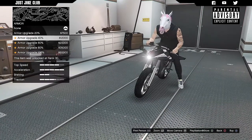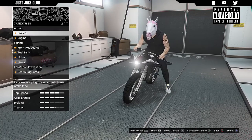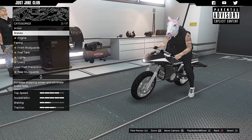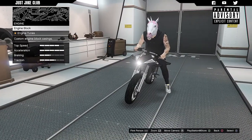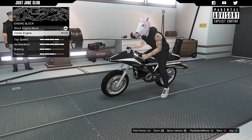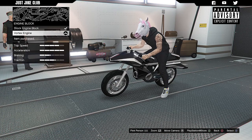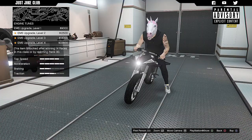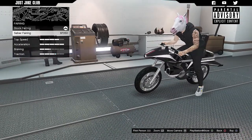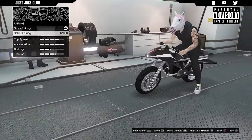So we're now in the MOC and we can start modifying. As always we're going to start with the armor — we're going to get 100% body armor. The whole purpose of this video is to maximize everything we possibly can. Moving on to brakes, race brakes. For the engine we get a choice of engine block — and there's a vortex engine option. It's a rocket bike so we're going to make it look nuts.